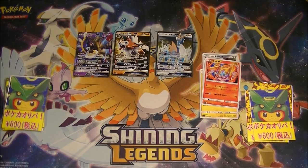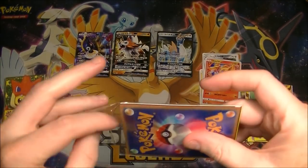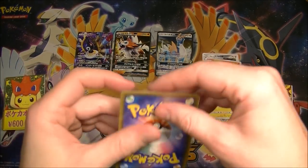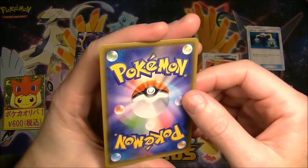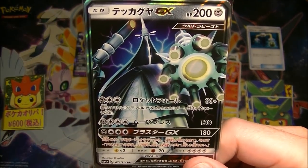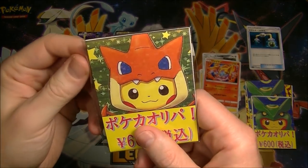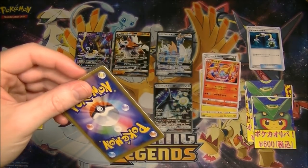None of these ones are super amazing that we've pulled so far, but if we get one of the nice hits out of this, that would definitely give us a nice return. We've got — I can see something shining. Energy switch. Trainer cards, keep them separate. And we've got a Celesteela — wait, Celesteela from GX Battle Boost with the different artwork. I'm pretty sure I have that already, but if not, it's going in the file. Alright, we got the Mega Charizard on this one.